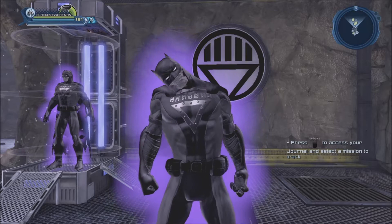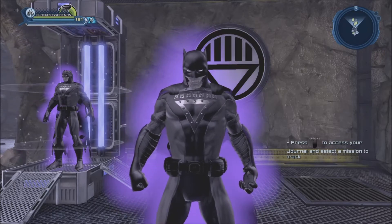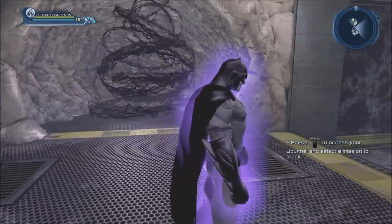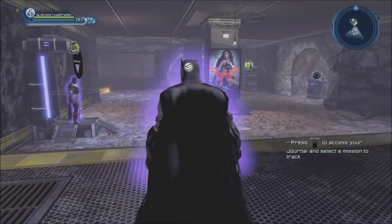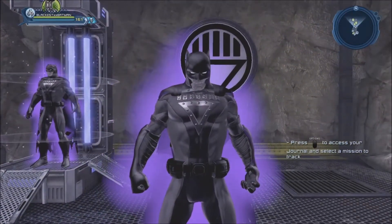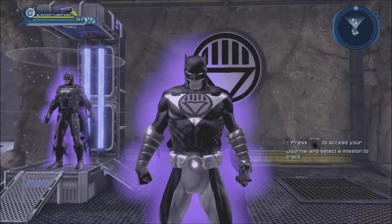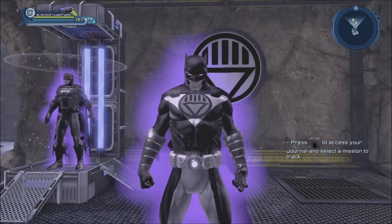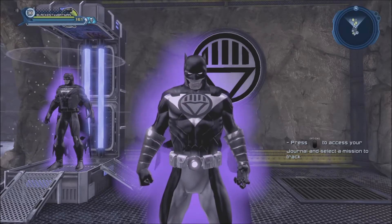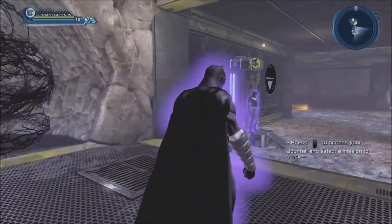And here we have the Blackest Knight Batman, or Black Lantern Batman. I was pretty happy with the final result. When that chest piece was added to the game I knew I had to make a Black Lantern character, but I had no idea which character to use — somehow I ended up with Batman after quite a few variations. And here we have the Black Lantern emblem added in the time capsules, so now we have a few options to create Black Lantern characters.